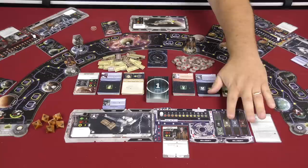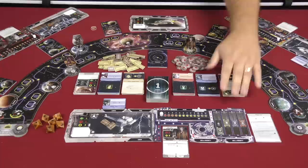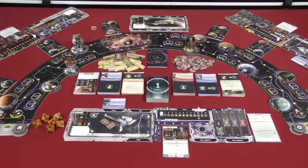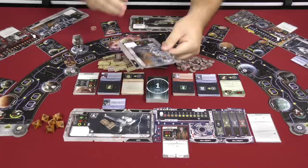You take a player board and set your reputation here. Usually the starting card will tell you where you're going to start. For example, Lando can choose who he wants to have a positive reputation with. Han starts with a negative Hutt reputation, whereas Boba Fett starts with a positive Hutt reputation. You also get to choose one of the starting ships as your starting vessel — it's two-sided, so you can be the G9 Rigger or the G1A Starfighter.